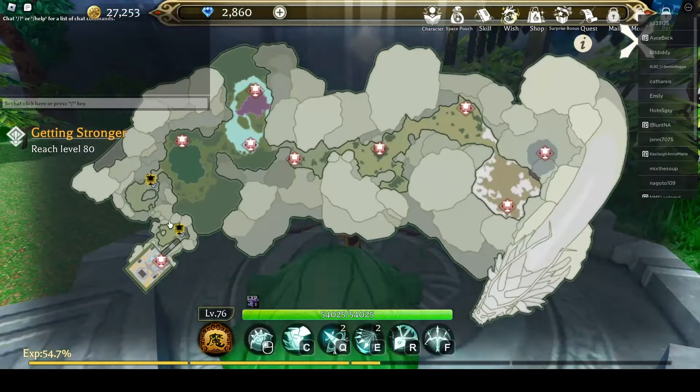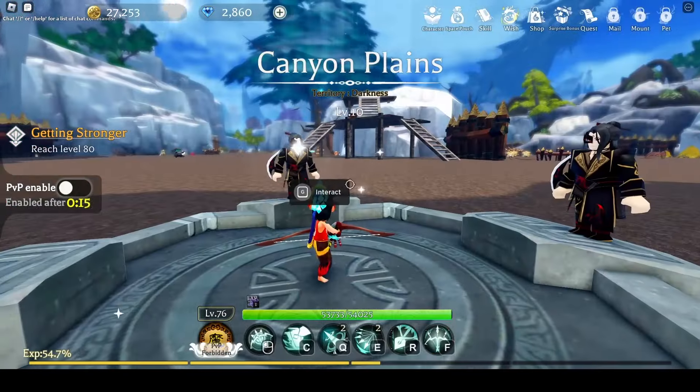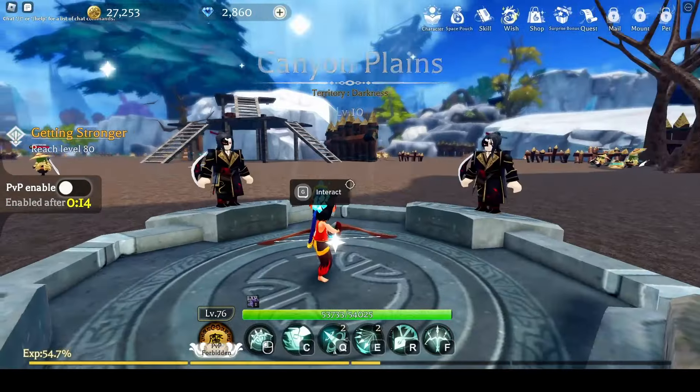Moving on to the next location: Canyon Plane, for level 10 and above. This AFK location is just right behind the first wooden fence by the boss in this area. The best weapon to use is also bow. There are players in this area, so it will be easier if you join them, tackle the boss together, and get drops and level up that way.